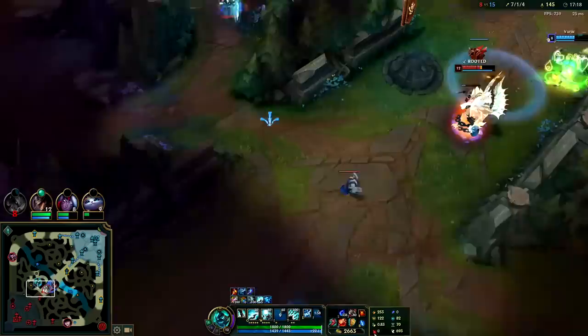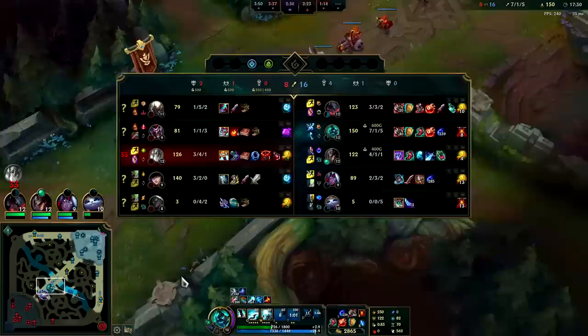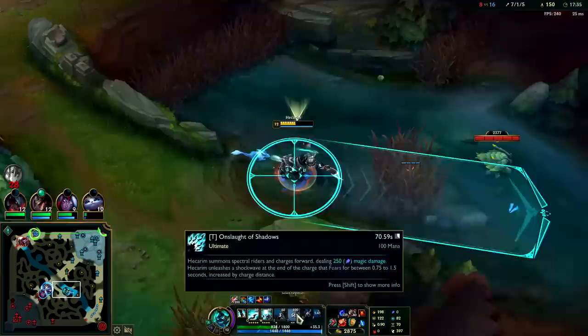There's Galio — use E to touch the brush, get the blue jungle movement speed bonus, then R. We're living, thank goodness. I did not want to die there. Galio still had flash — if I didn't use R I wasn't going to be able to get to him before E ended, so I had to use R to extend E duration and close the distance.